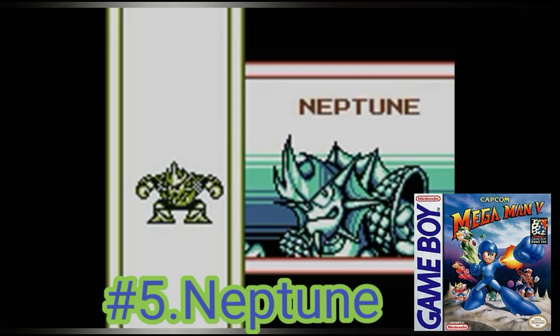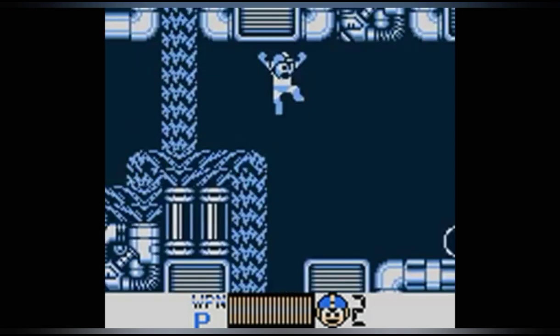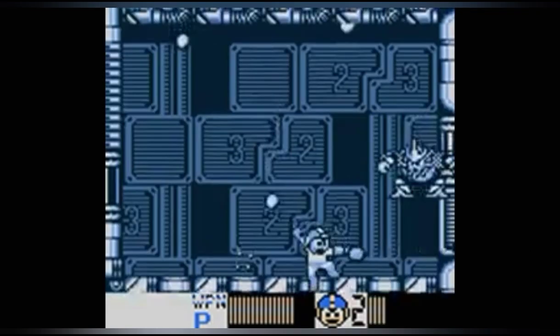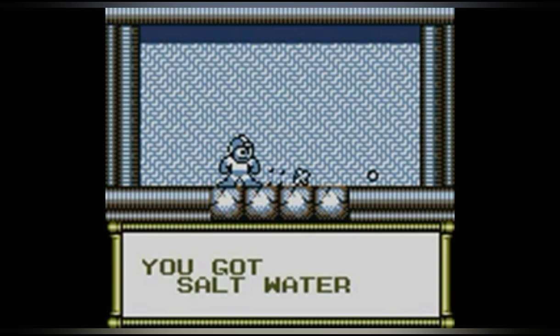At number 5 we have Neptune. His design is dope. His stage is pretty fun, with a fun mini-boss that you fight twice, water that pushes you around through the level, cracked pipes that put out either water or smoke, and a decent underwater section at the very end. His fight is pretty easy — he'll jump around, make water fall from the ceiling, and shoot three balls of salt water around the room. His weapon is basically an earlier version of Acid Man's weapon, except without the shields.